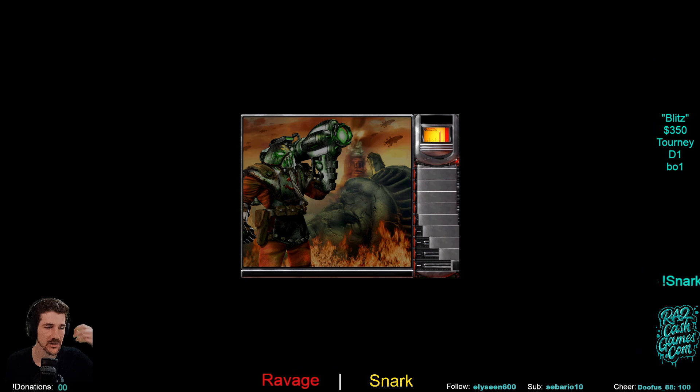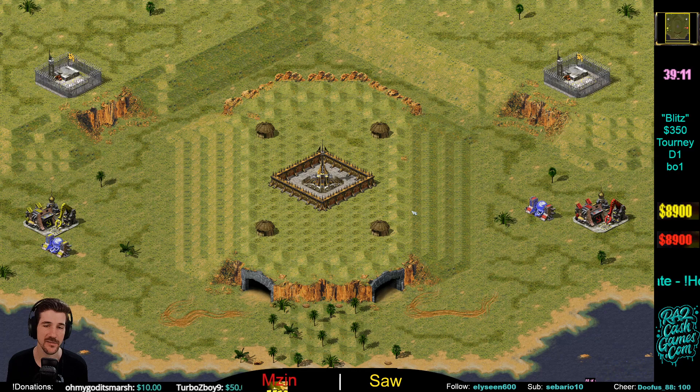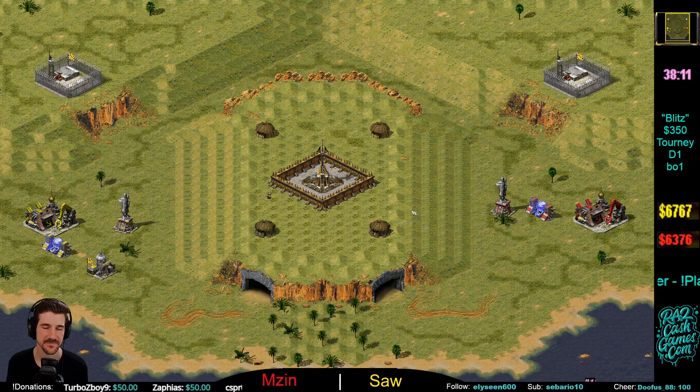Probably flak tracks are my favorite counter at the moment, but hard to say for sure. Point number two of the day — we've got Saw in yellow on the left and Mzin in red on the right. Saw's an absolute beast, but Mzin is a tough player as well. I played Mzin a few games today — he kicked my ass, but that was before Luke and Arty trained me, so we'll have to see if he can keep up with me after that training.